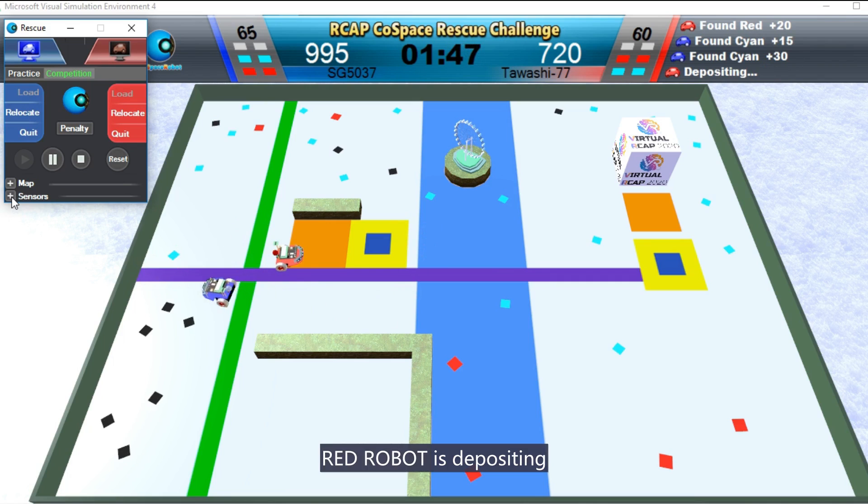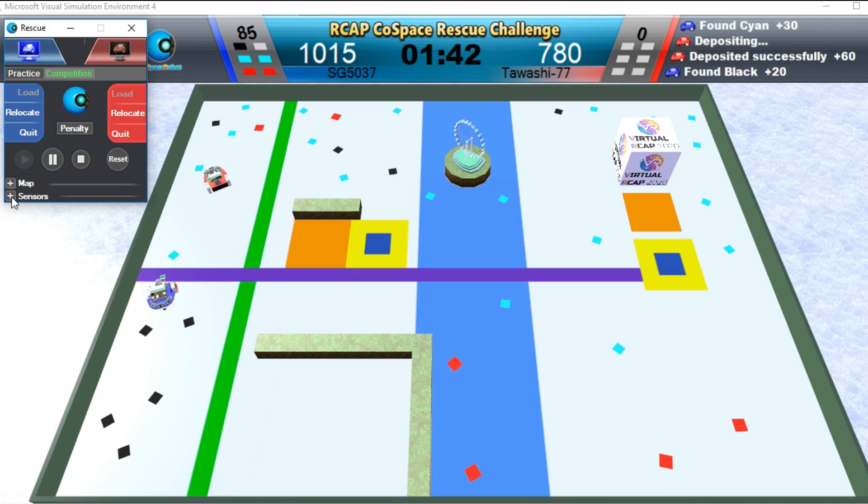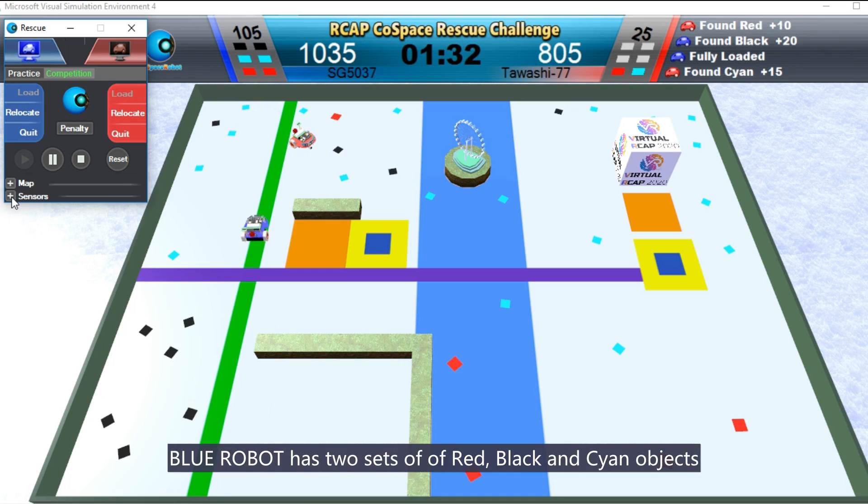Red Robot is depositing. Blue Robot has two sets of red, black, and cyan objects.